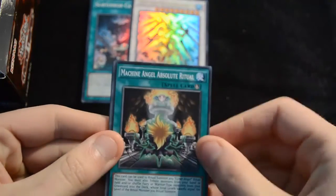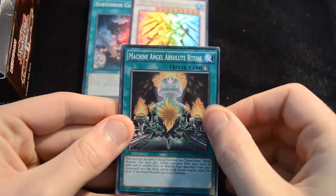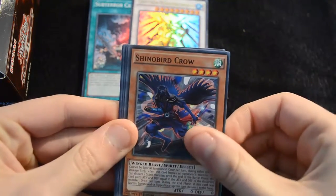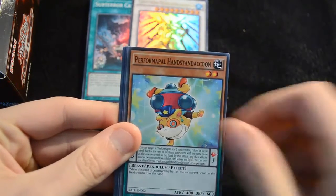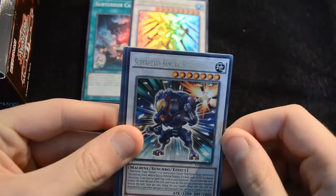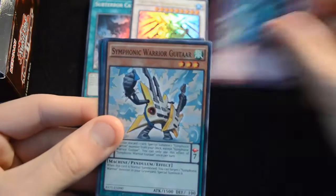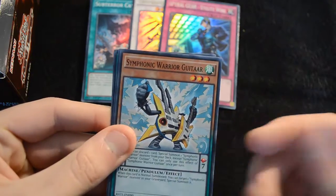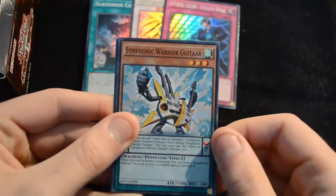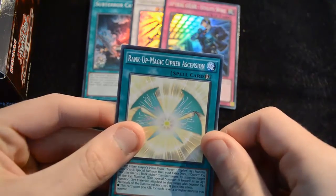The Zodiac archetype is definitely one that's going to be very popular — it is essentially a tier 0 deck in this format, or a tier 0 engine is probably a better way of looking at it. Then we have Machine Angel Ritual, Absolute Ritual, Shinobird Crow, Cypher Etrangea, a Performapal Handstander Q, a Super Heavy Samurai Stealth Ninja, and a Spiral Gear Utility Wire as the super. Then a Symphonic Warrior Guitar — one of the new imports which is actually very useful for some interesting pendulum combos — then Eater of Millions and a Rank Up Magic Cypher Ascension.